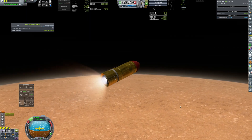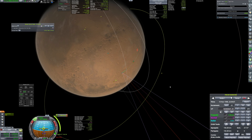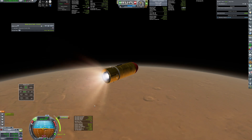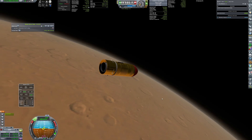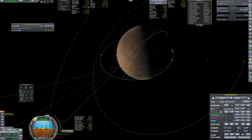After accelerating to the desired apoapsis the engine shuts down, then lights once again to circularize the orbit. Using leftover fuel, the orbit is raised a bit to better match the trajectory of the orbiter.